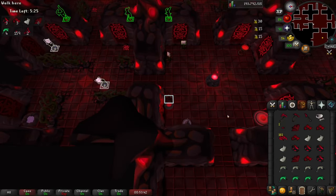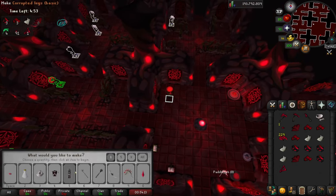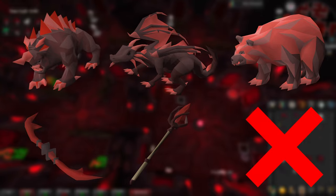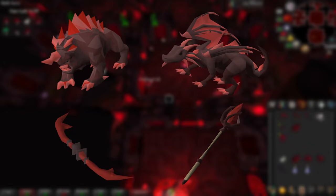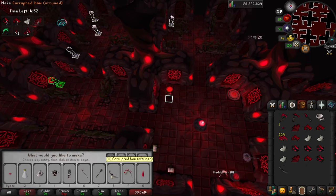After you complete the circle and make it back to the resource room, cook any fish you have and then instantly drop them to make inventory space. Then go to the crystal bowl and make a weapon. The weapon you make is dependent on what bosses you scouted: if you found a dark beast, make a bow; if you found a dragon, make a staff. The bear is for the halberd, which is melee — skip that while learning because it makes things a lot harder. If you didn't find a dark beast or a dragon, just make either a bow or a staff — it doesn't really matter.